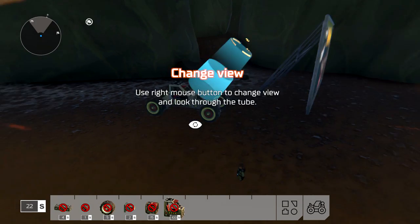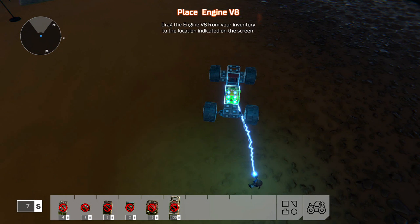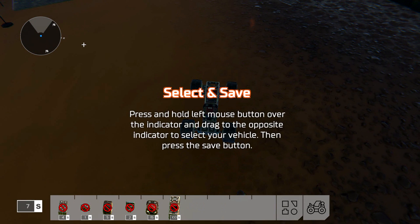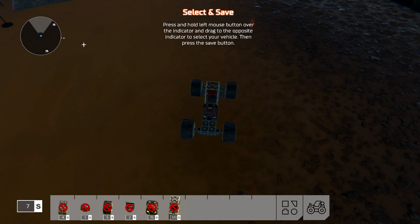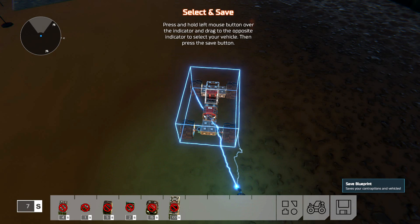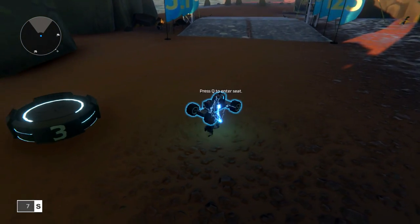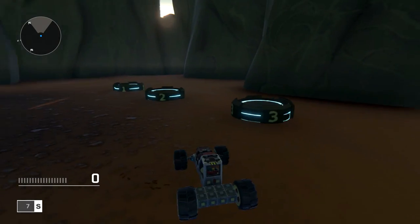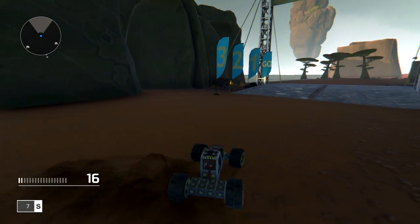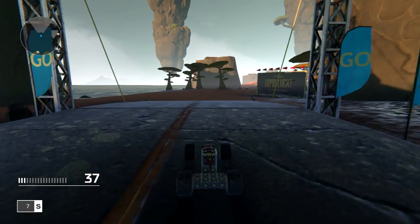Use right mouse button to change view. We need the engine, obviously. Select and save — press and hold left mouse button over the indicator. Ta-da! We got it! Press F and try your vehicle. That almost landed on me. Cue to enter the seat. You can see our speed on the left. We've got a V8 engine — full wheel drive vehicle.